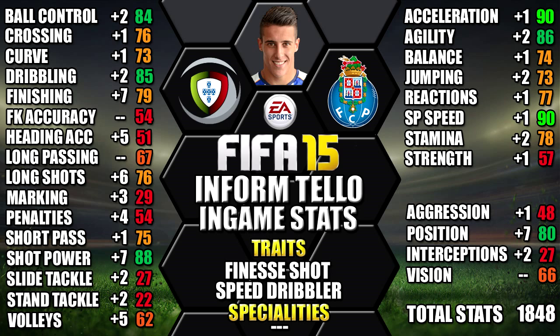Looking at his in-game stats, he's standing up with 90 acceleration, 90 sprint speed, 88 shot power, 86 agility and 85 dribbling. I've also included all the upgrades over his non-Informed version as a comparison, so you can see each individual stat increase — you can always pause the video now to look at any of these.